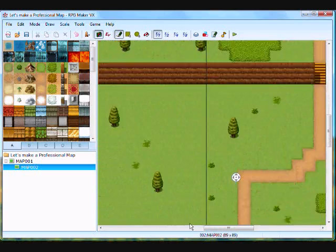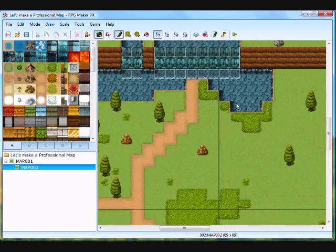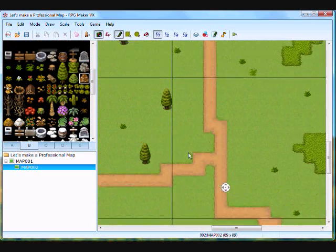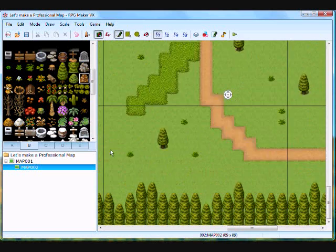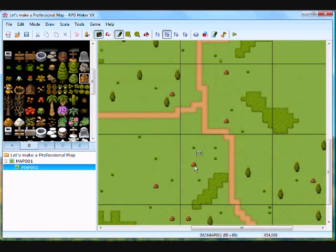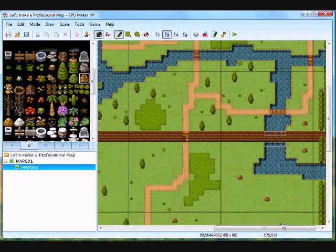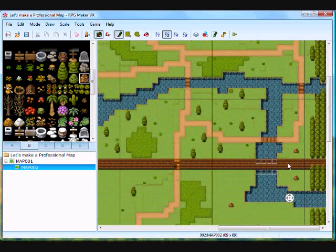Now see, this is starting to look like a really, really good map. I'm actually starting to like this map. Rocks — gotta add rocks. Everyone likes rocks. One, two, three, four, five, six, seven, eight, nine, ten, eleven, twelve, thirteen, fourteen. I should add a little path over there — nah, no one needs to get to that spot.